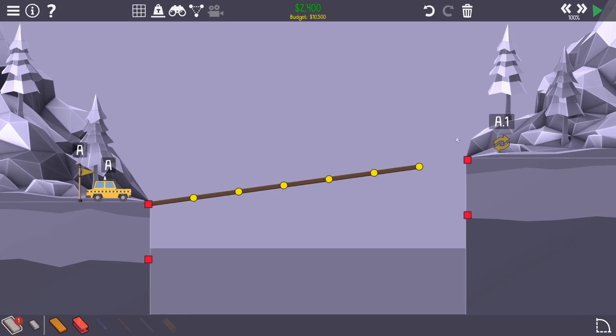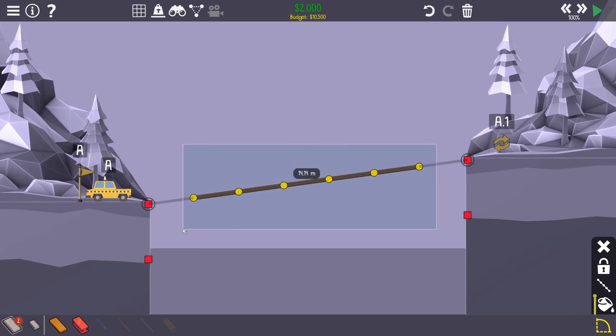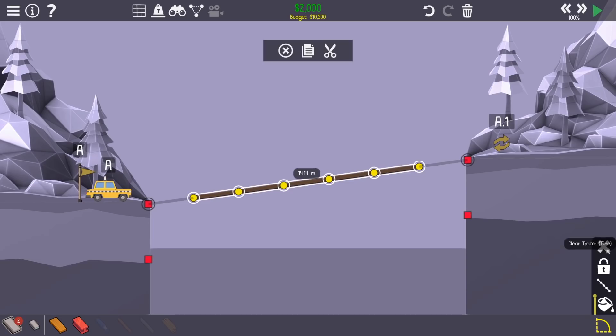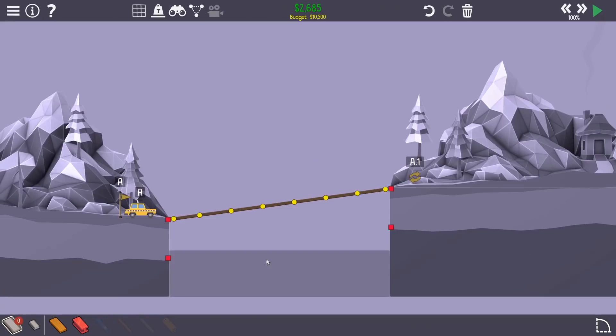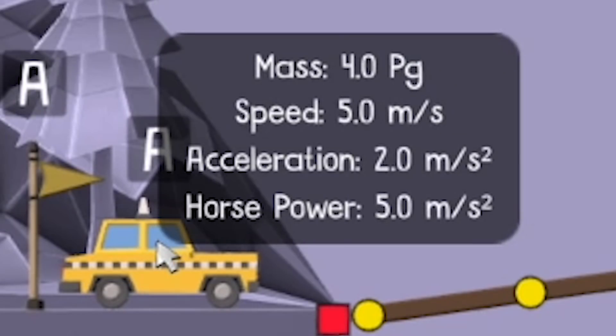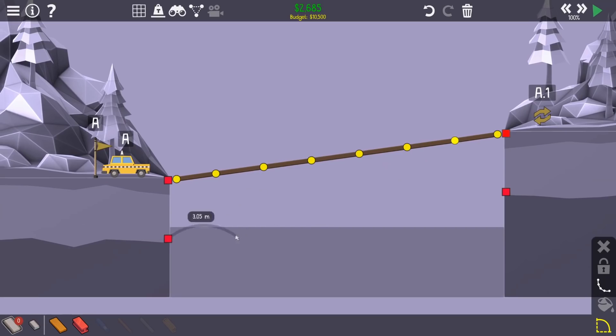Taxi task challenge - half the budget and only seven roads. How far does seven roads get me? That's annoying. Maybe I didn't draw that very well. Seven roads is 14 so it doesn't quite reach. So what I'm gonna do - I'm gonna start with that and then my final pieces of road we'll just have a gap. How heavy is a taxi? Four - it's not that bad. I think what we're gonna want to do is an arch.